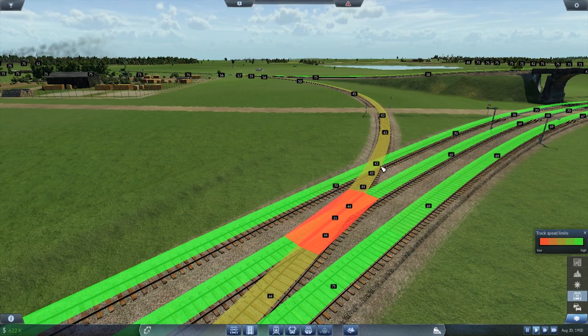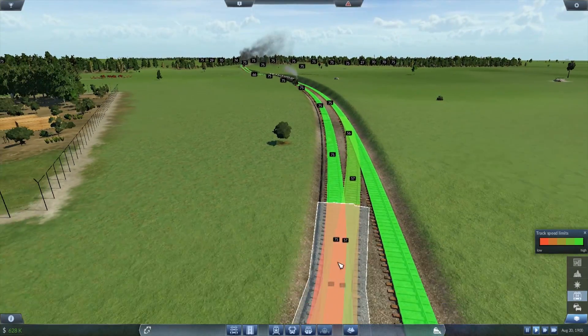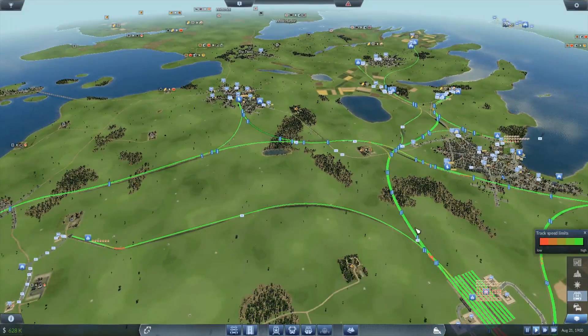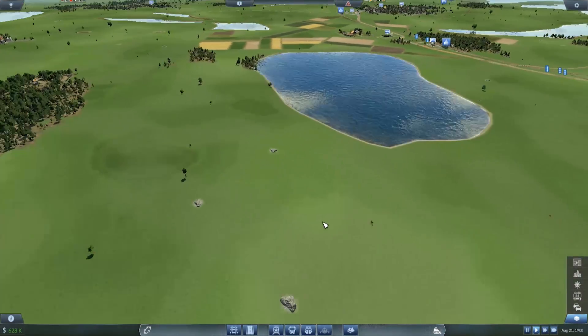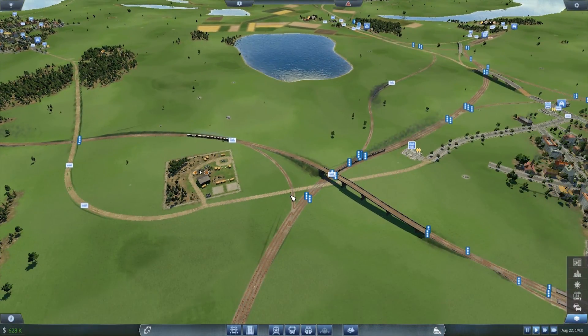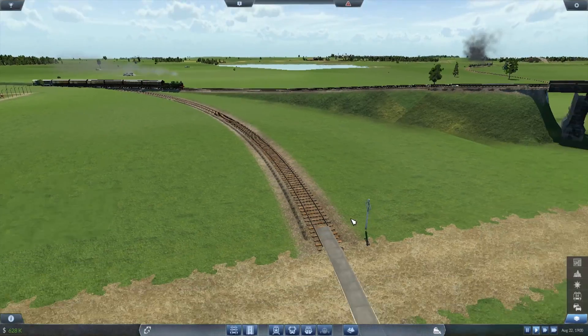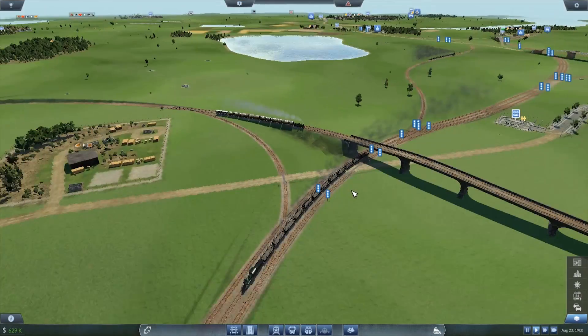Because of that 21 speed limit at this double slip junction. That was just a temporary piece — the only reason that piece of railroad is there was just to get a train onto the other side, because I didn't want to have a four-way junction with a little bit of road in between the two.